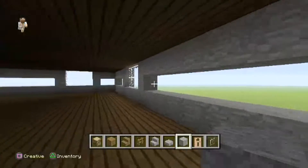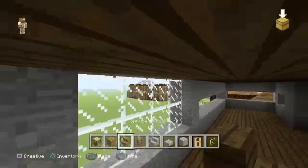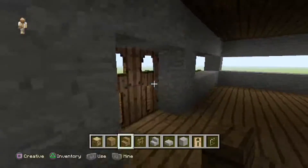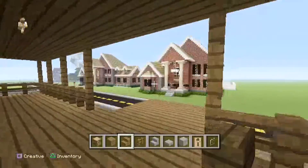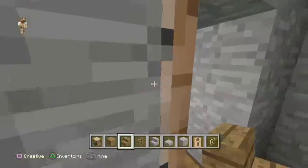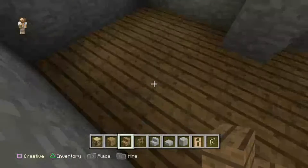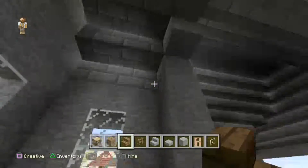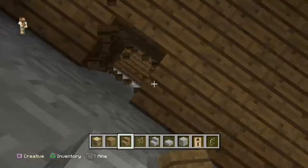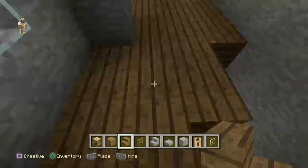We're gonna add a window here — there we go. For the stairs, we'll make them wooden. I'm gonna add them over here. I've got to make sure I don't mess up the house in any way — don't want to break anything. I want to make sure I have enough space. I think I want to make it almost like a square or a U-shape. Let me show you something like this.